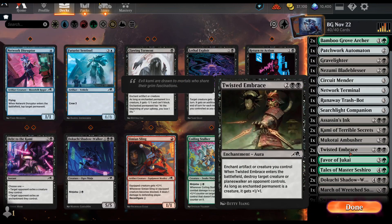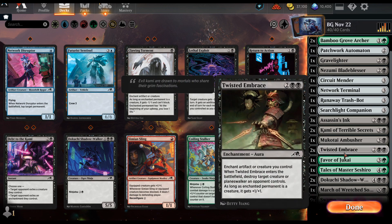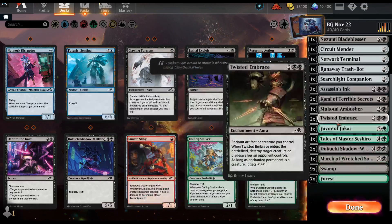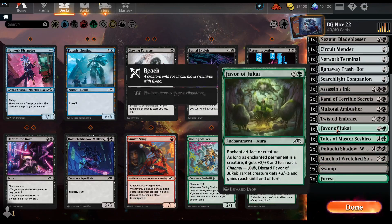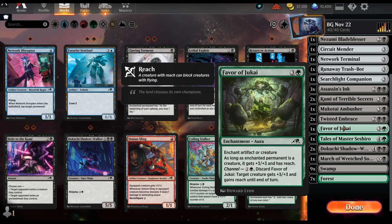This one was also really good: get plus-one plus-one and destroy a creature, and I get the enchantment which is synergistic in my whole deck. This is amazing — it's an instant, and it was really useful. Removal that also has synergy is great; usually you just play removal that doesn't have synergy and it's fine, but this is better.